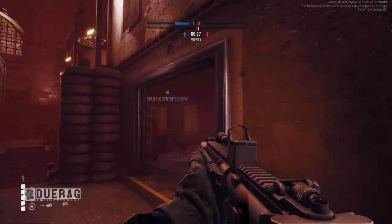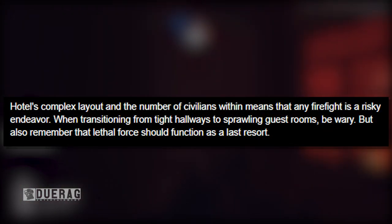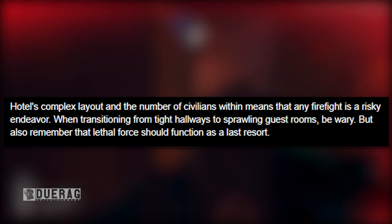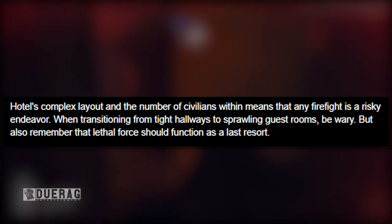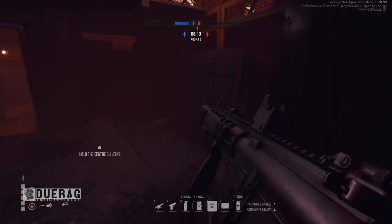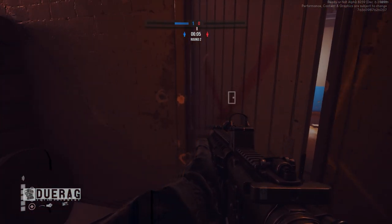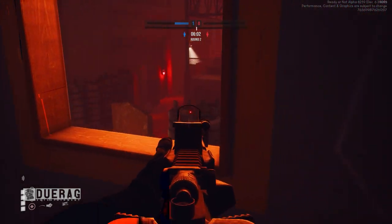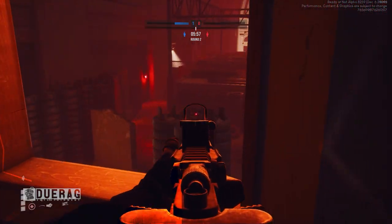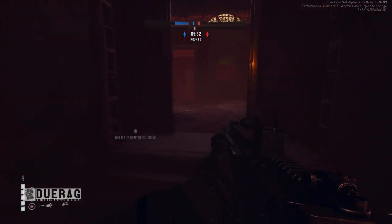Moving on: 'Hotel's complex layout and the number of civilians within means that any firefight is a risky endeavor. When transitioning from tight hallways to sprawling guest rooms, be wary, but also remember that lethal force should function as a last resort.' For those of you that don't know, this game isn't about kill streaks. If you've never played the original SWAT 4, to get really good points you basically have to arrest everybody as much as possible — you're not there to kill people, you're there to nab everybody and put them in the slammer.